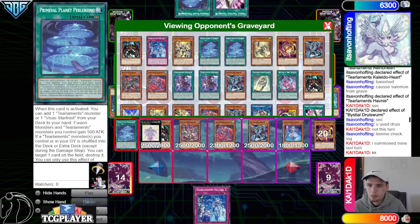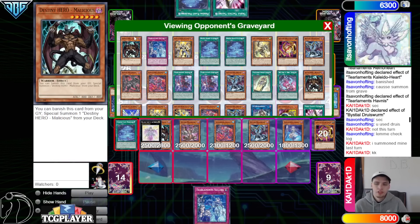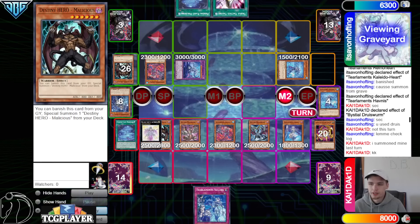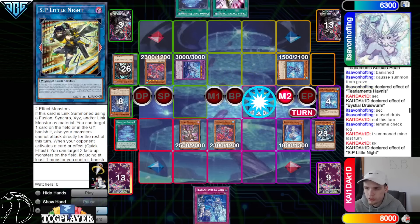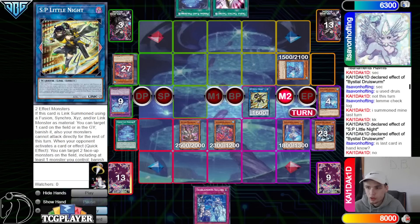Getting rid of that last tier name is really huge. They were looking to either make Mud Dragon or Dangerous — Mud Dragon would have been bad and also would have made Mally live. They would know their draw because they know everything else in the deck. Beatrice plus Druis Worm, make SP Little Knight — SP Little Knight chain link one, Druis Worm chain link two — send Tier Cash, banish Kaleido Heart.